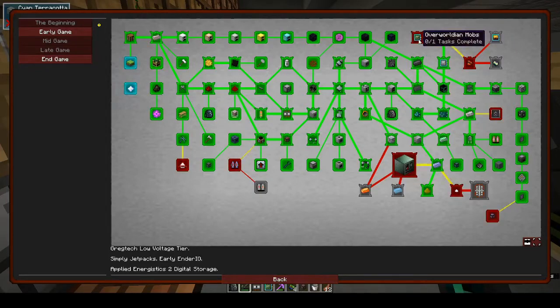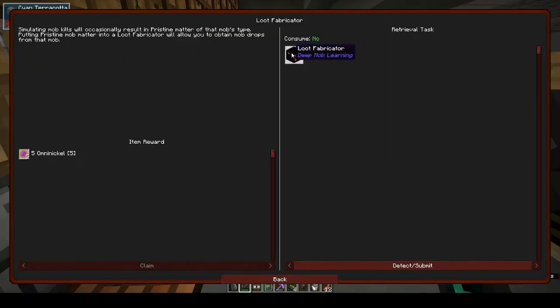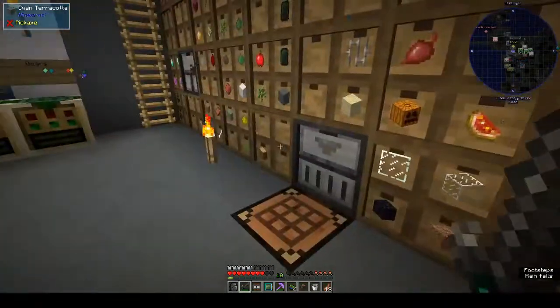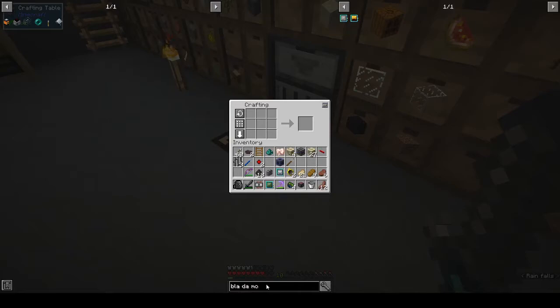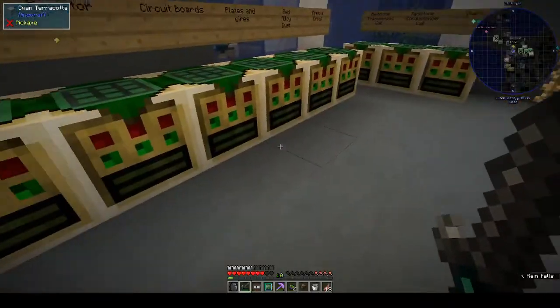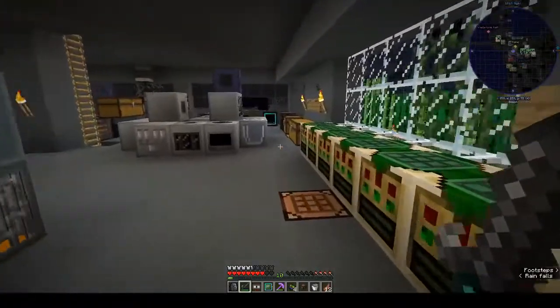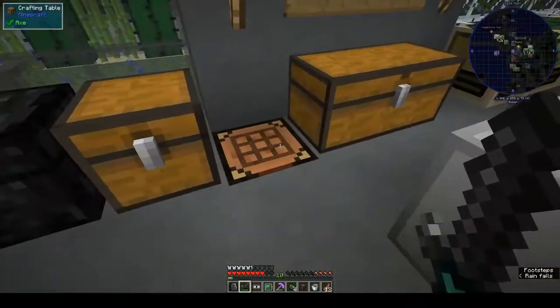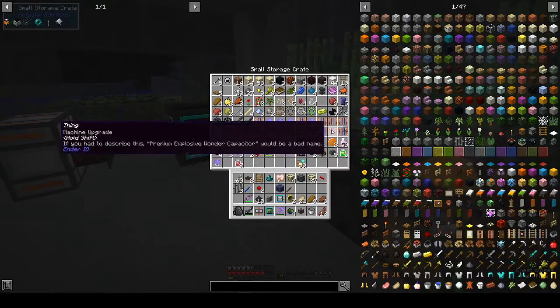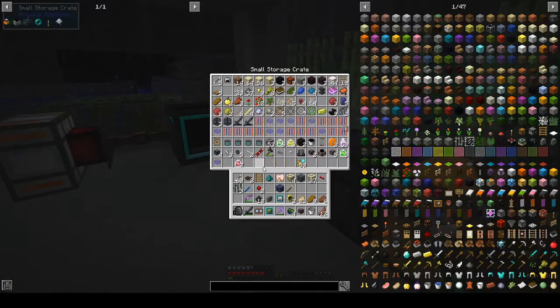After we've done that we can get the loot fabricator — oh no, we can do that now! Putting pristine matter in the loot fabricator will allow you to obtain mob drops. For deep mob learning you need something to put your data modules in — I don't know if I have one, I can't remember what it's called.